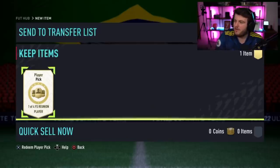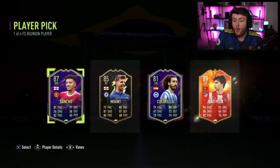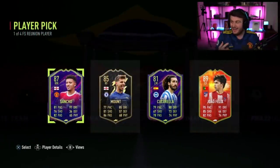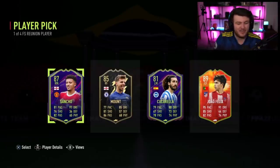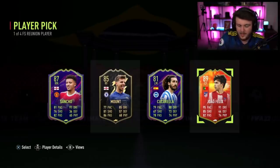Can we get a Haaland or a Vinicius, please? Or a Numbers Up Joao Felix? Or a Numbers Up Eder Militao? Asking and you shall receive — Joao Felix! That's a big W. I don't know what Joao Felix is worth at the moment. Let me have a quick look at his price on Futbin. Joao Felix is currently worth 630k. Big win. Thank you very much.